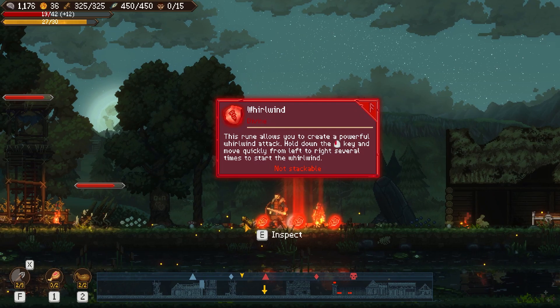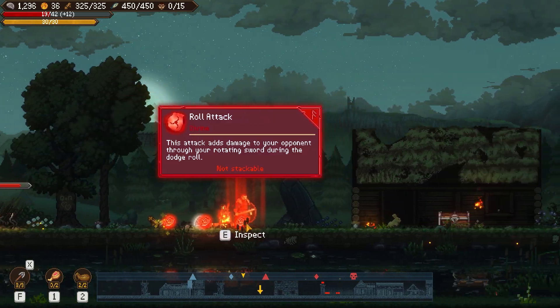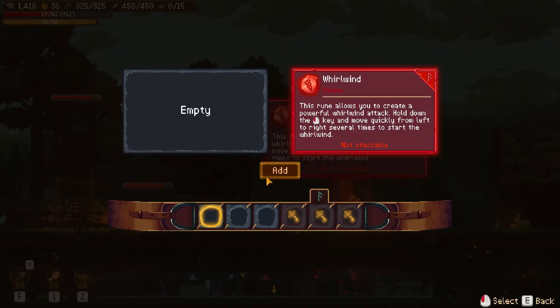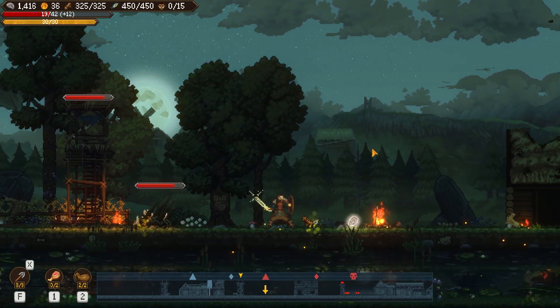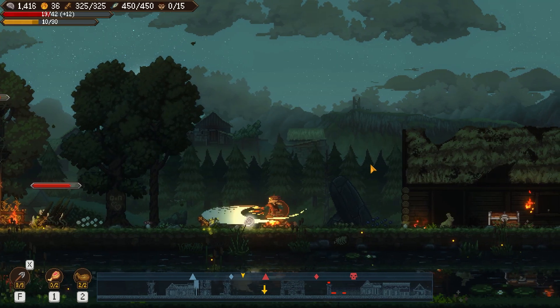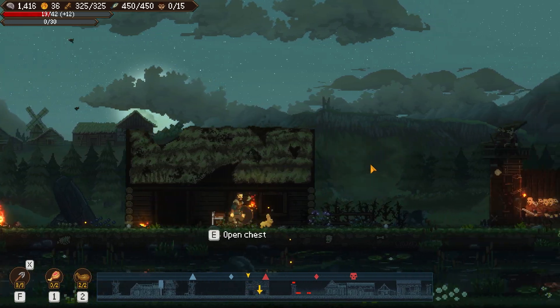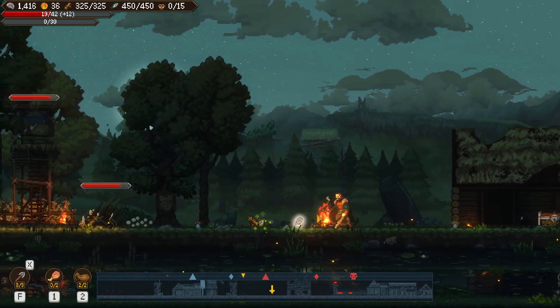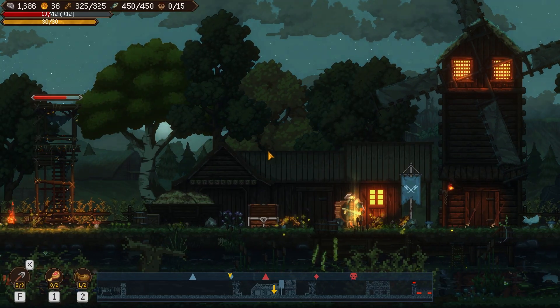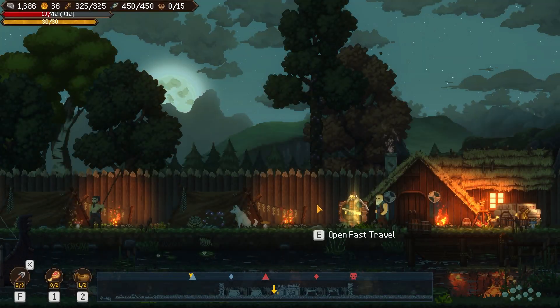I didn't get the overpowered rune I wanted but this one's not bad. I'll try the whirlwind attack - you hold down left click and move quickly left to right to create a whirlwind. It's not bad but uses a lot of stamina. 'Performing a double attack will be able to do critical damage' - seems good. You can fast travel back to where you started and between all your bases, which is nice.